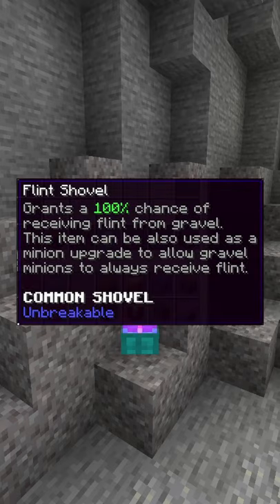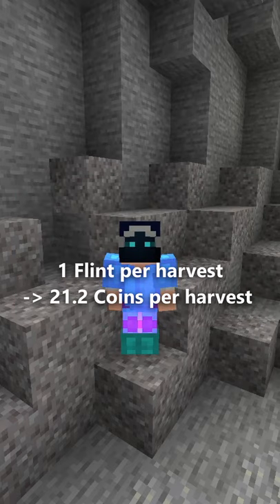With the flint shovel equipped, the minion will generate on average 1 flint per harvest, resulting in an average revenue of around 21.2 coins per harvest.